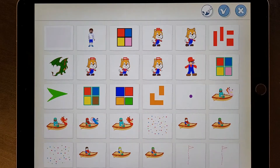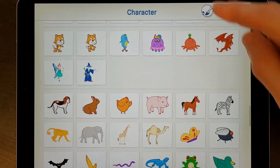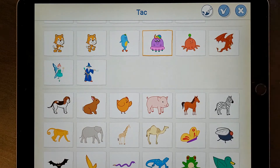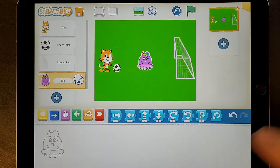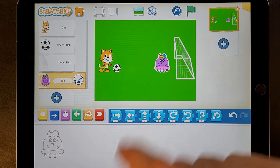So we add a character. You can see I've got lots of characters here that I've drawn. I'm going to add the character of Tack. You can choose anything, but if you choose some characters like the dragon, it'll be really big, so you need to shrink it before you use it. So there's my character of Tack.